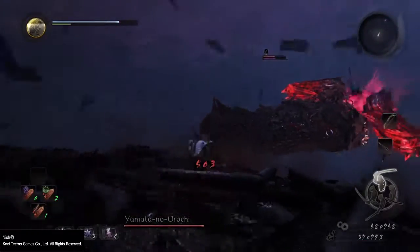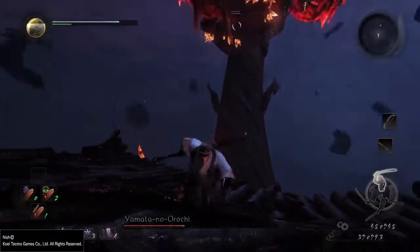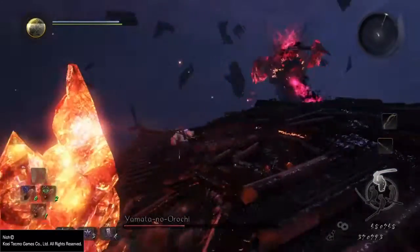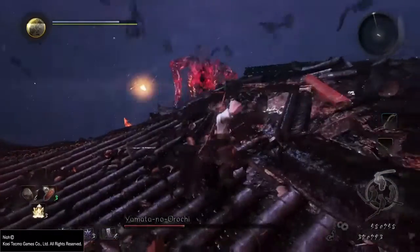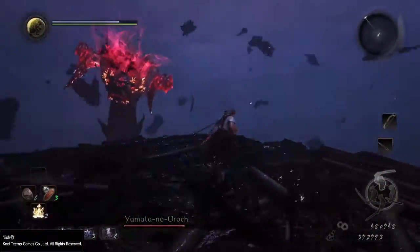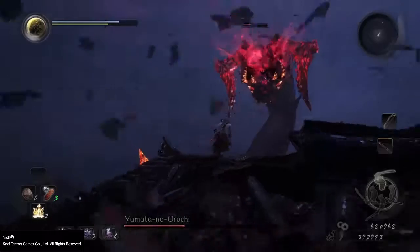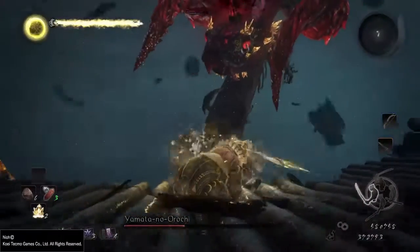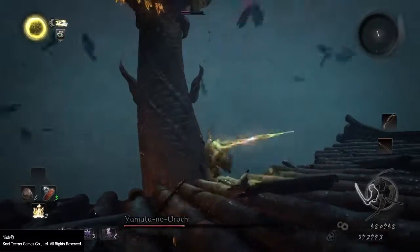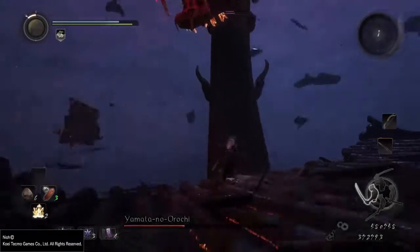Throughout most of the game I've been wearing medium to light armor because I wanted to keep my agility. Heavy armor makes you into basically a walking tank, but your dodging suffers — and I can't have that. It might suit someone else's playstyle, but I can't work with it. Anyway, I activate living weapon here and do not get a single hit in, which is really sad.